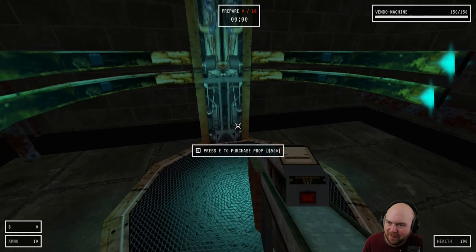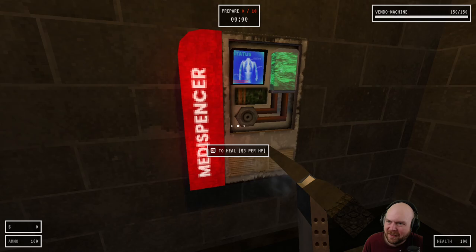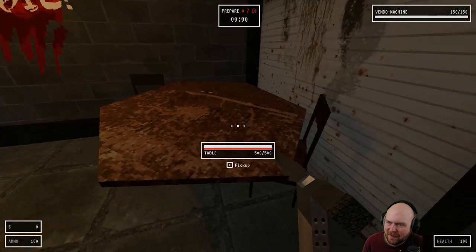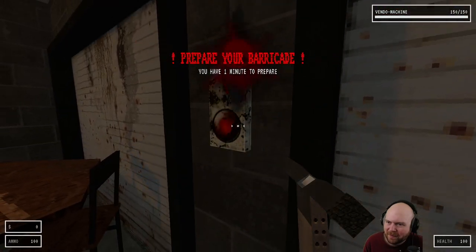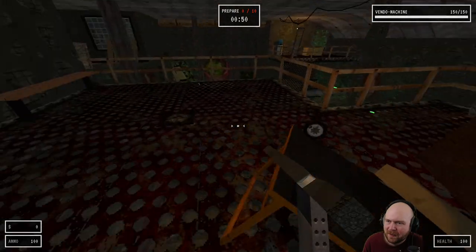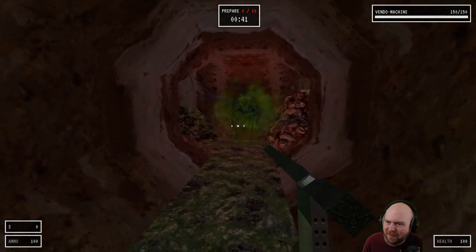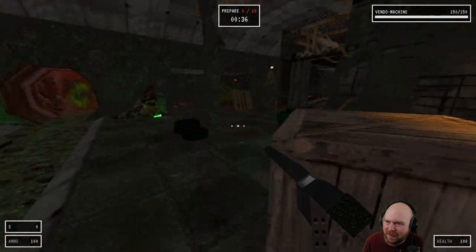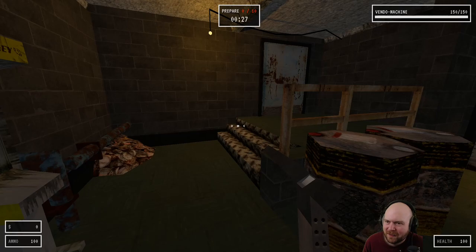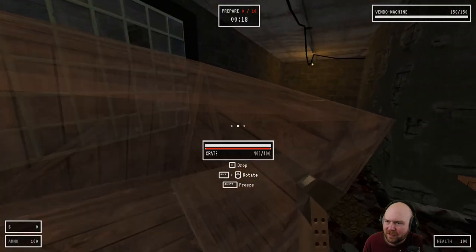Got a pistol, got a hammer gun. Purchase prop — I don't have any money. Metispenser. Open doors. This is what I'm protecting. Where do the enemies come from? Do I have to nail the props, or can I just leave them on the floor and they'll stop zombies? I can't put barricades on the stairs. Maybe in multiplayer I could do that, but I need a choke point — and that choke point is going to be here.